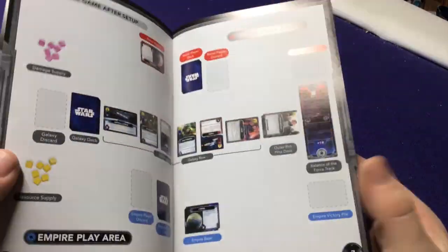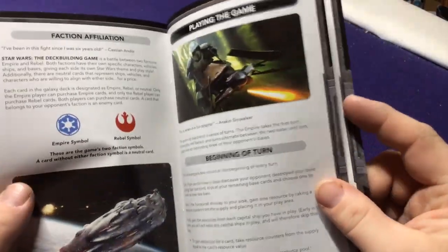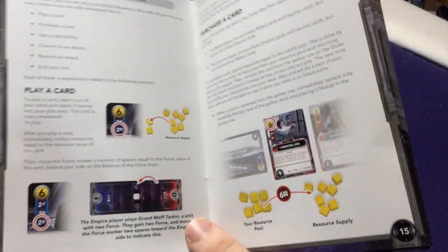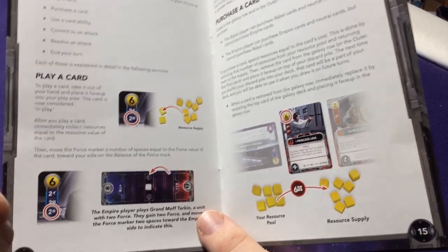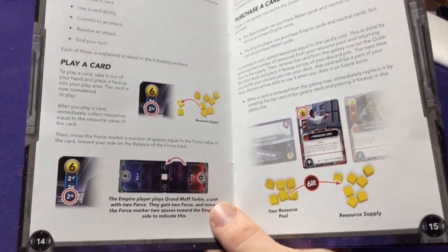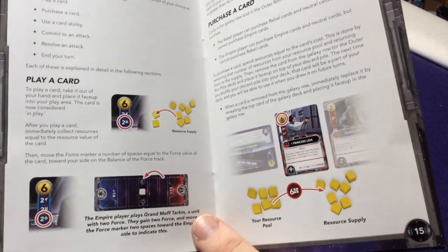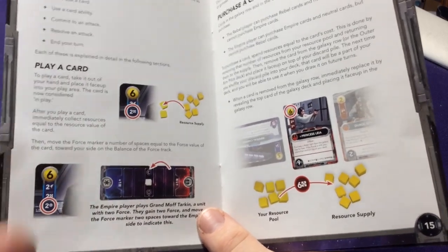One other thing before looking at the decks — I like the resource cubes. As you gain resources, you grab these cubes to keep track of how much you've spent. I started doing this when I played Marvel Legendary — I bought little red cubes for attack and yellow or green for resource/purchasing power. Every time I played cards that generated them, I put that many cubes in front of me, and as I spent my resources I removed them. I think it's very helpful rather than having to look at cards and try to remember which did what.